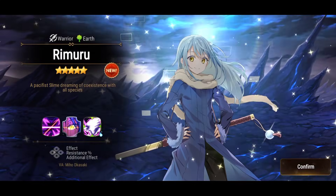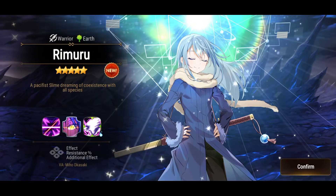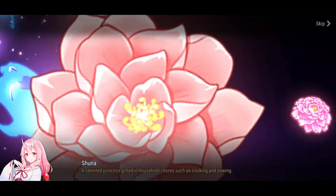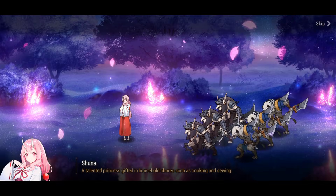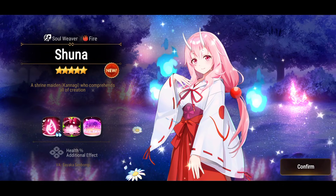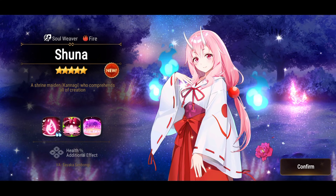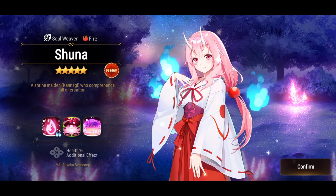The animations are on point — they fit with the anime, and even his skill set is really cool. We also have Shuna available: you log in on day seven to get her, get her artifact on day six, and you can also do the side story to get her faster.